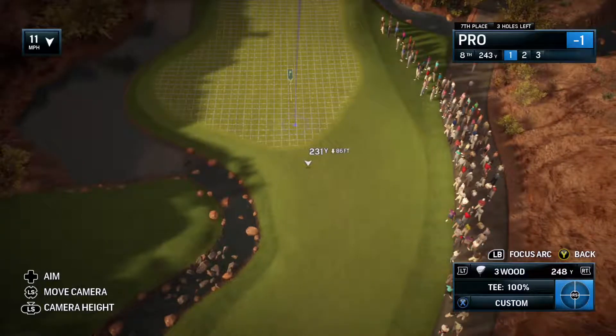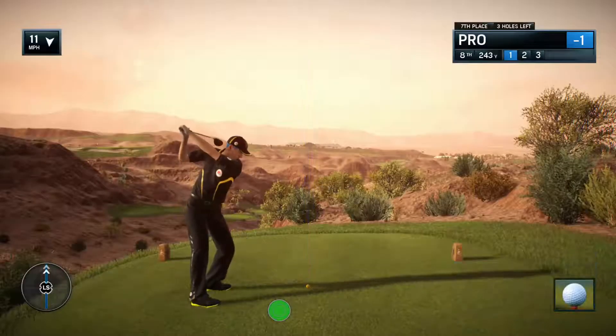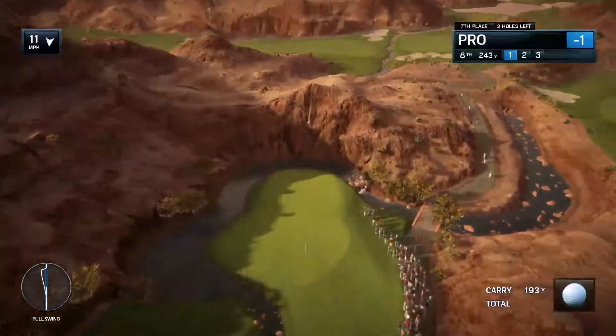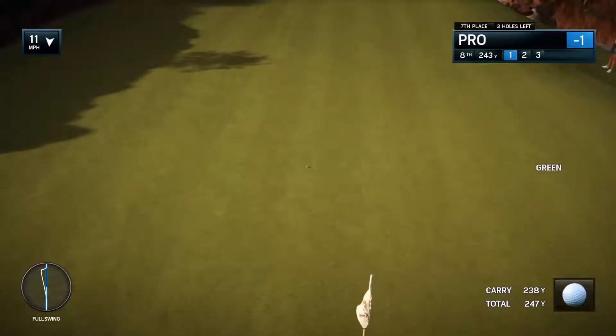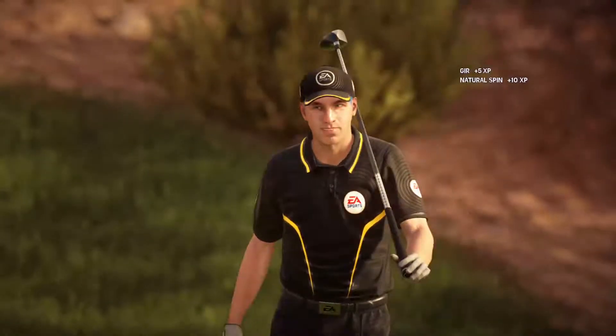16 of the 18 holes here at Wolf Creek feature elevated tees, and that gives you those constant vistas. You've got to take a camera when you go and play Wolf Creek, because if you stand on some of these tees, you don't just see the one hole in front of you. You look around and go, this is amazing how you can put a golf course in this area. Knock it on the green and give yourself a good look at birdie.